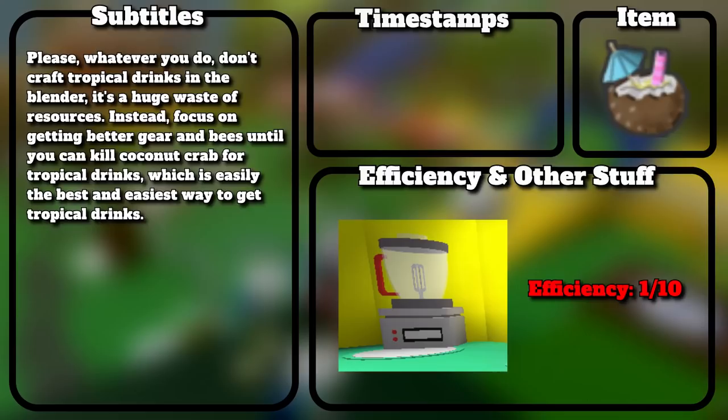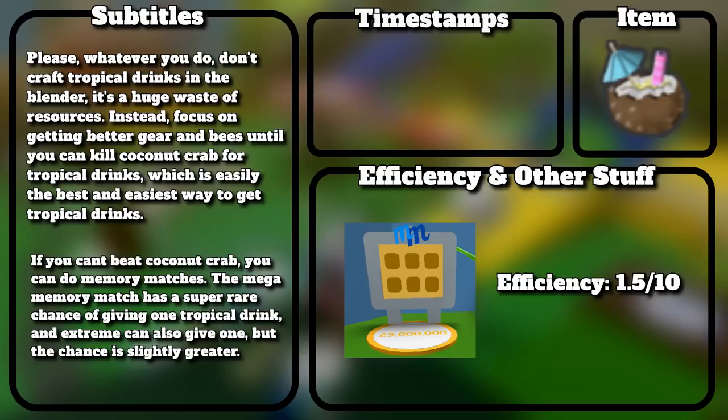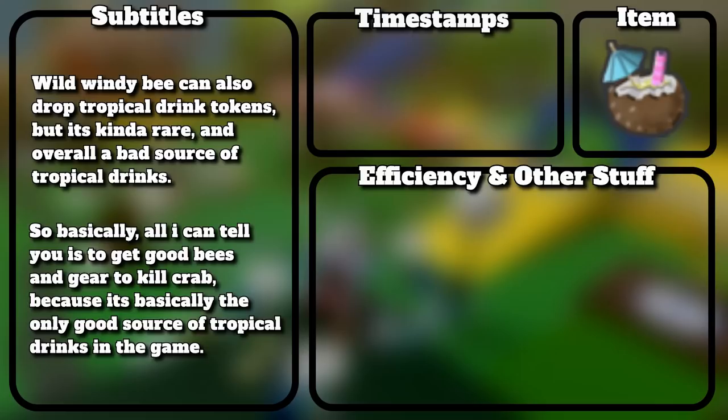Do not craft tropical drinks in the blender — it's a huge waste of resources. Instead, focus on getting better gear and bees until you can kill the coconut crab for tropical drinks, which is easily the best and easiest way to get them. If you can't beat coconut crab, you can do memory matches — mega memory match has a super rare chance of giving 1, and extreme can also give 1 with a slightly greater chance. Wild Windy Bee can drop tropical drink tokens, but it's kind of rare. Basically, all I can tell you is to get good bees and gear to kill crab, because it's the only good source of tropical drinks in the game.